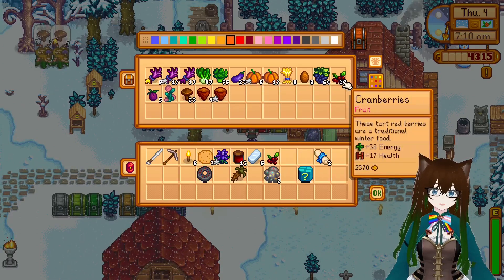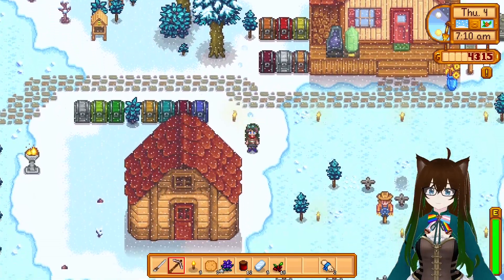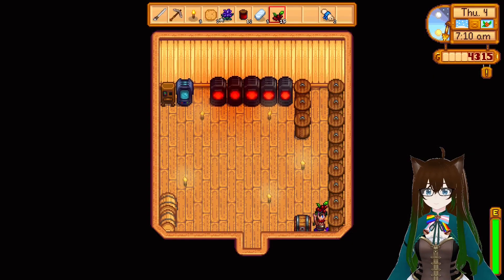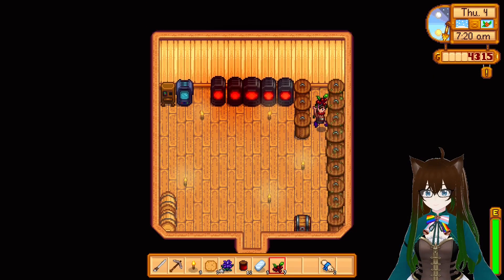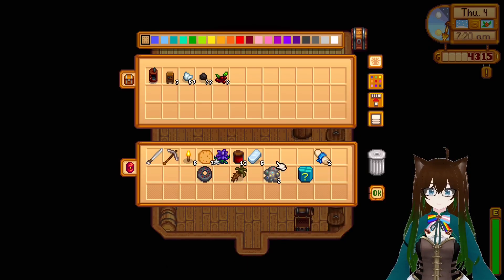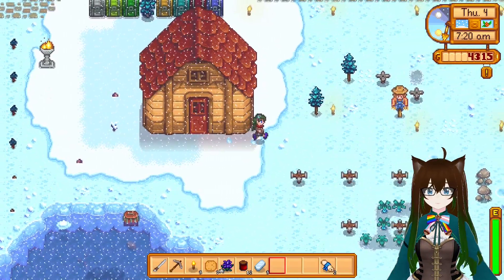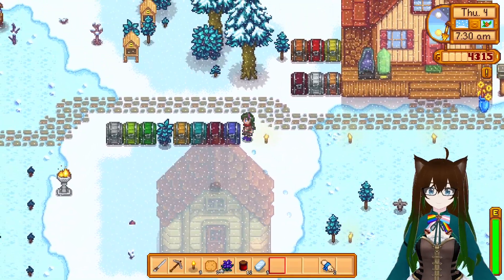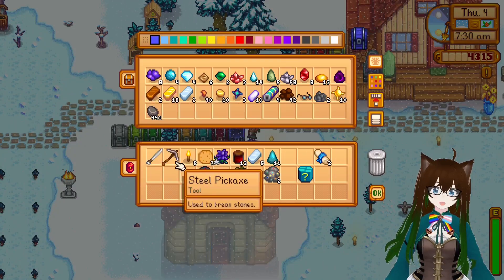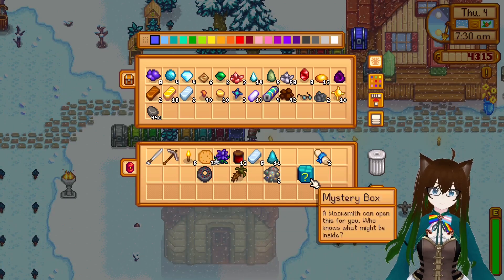Cranberries - we need twelve of them. Wait, didn't I add it to fifteen? I can always just put it in the chest on the inside there. We have a couple more rounds of cranberries. I did not - so it is still twelve. Let's grab all of our stuff for Clint, which is geodes. We don't have any mystery boxes or anything too exciting otherwise.